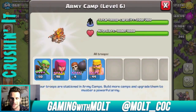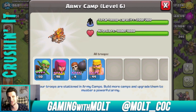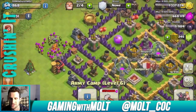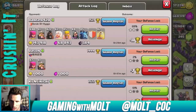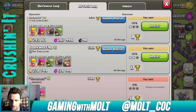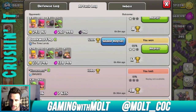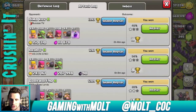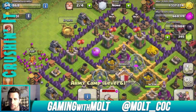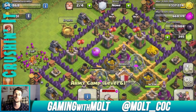The army comp we're doing right now is basically Barch, but I throw in some goblins — because the bases I'm looking for are the ones that have resource collectors on the outside. I also have a couple of wall breakers to help get into bases with storages on the inside. It's worked pretty well — the top two attacks in the log are pretty good, all the way up.